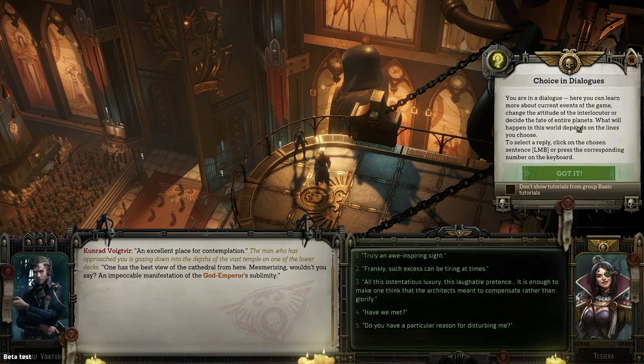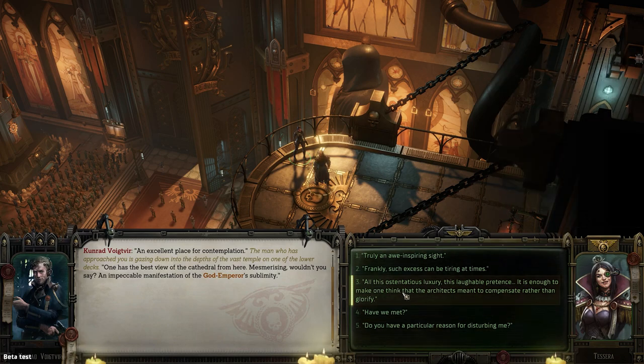In dialogue you can learn more about current events of the game, change the attitude of the NPC, or decide the fate of the entire planet. In my head, I'm thinking about the fighter-vagabond build — that would be more her — but I feel like I don't know: is she going to be more serious and aloof? Tessera, are you more aloof and serious, or more fun? Her portrait is fun, girl. We're going with it — 'Do you have a particular reason for disturbing me?'